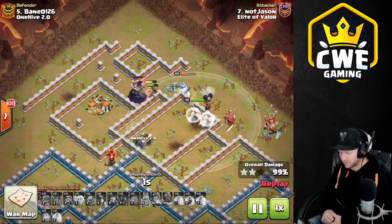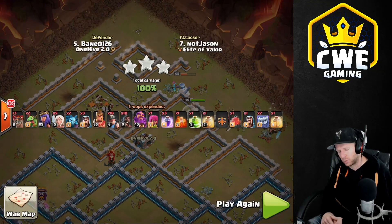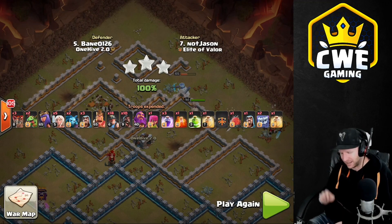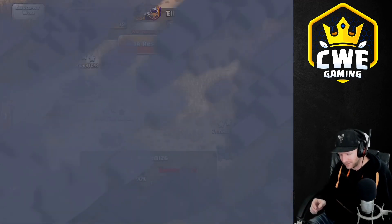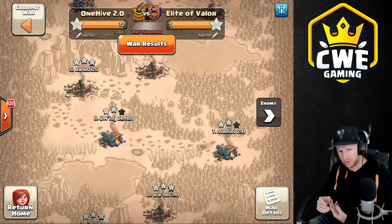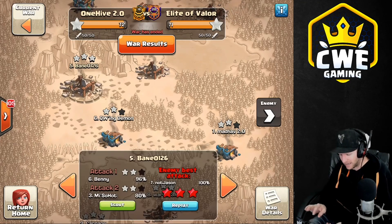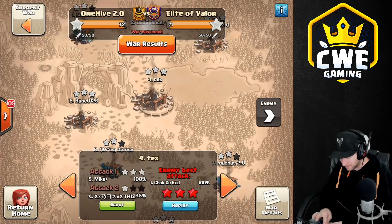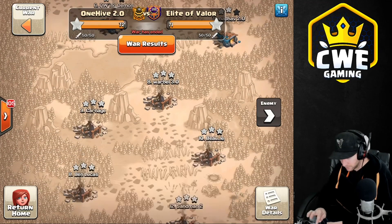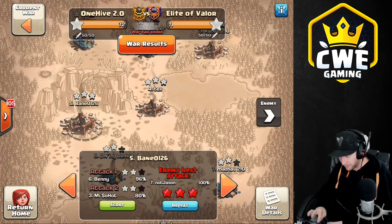This attack is very forgiving. You would not be able to do that with any other kind of attack. How often do you three-star when the Queen walks on you? The person who attacked that same base before Not Jason went in with the same attack, the Queen went the opposite way on accident, and he still came really close. All the rest of the attacks from the other team were dips or fails.